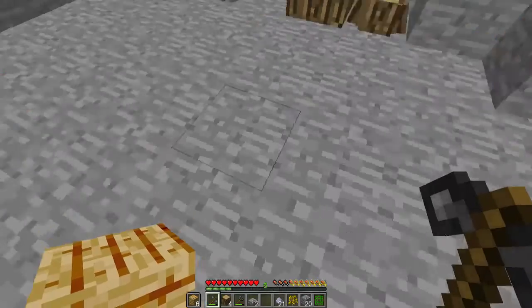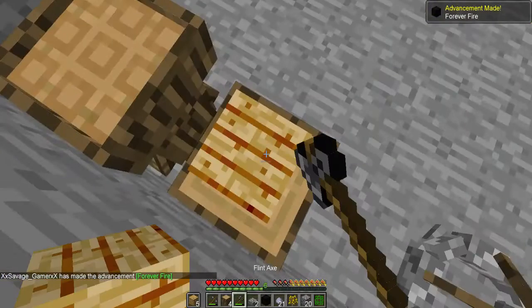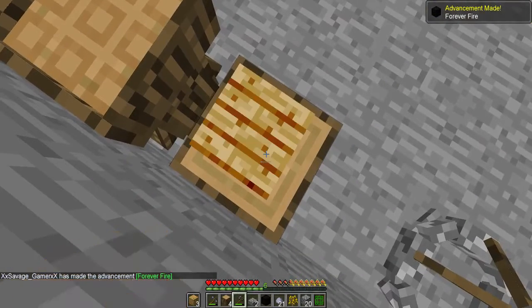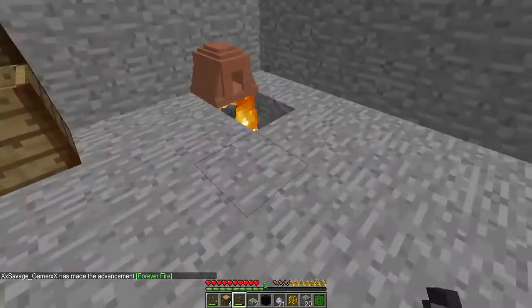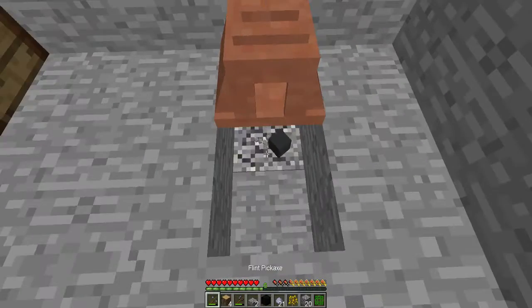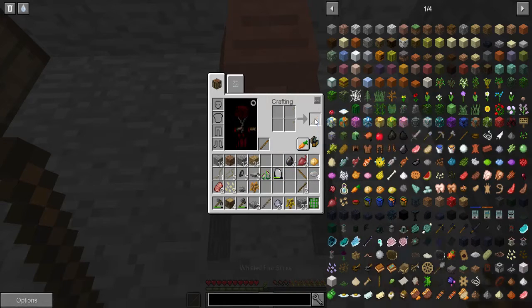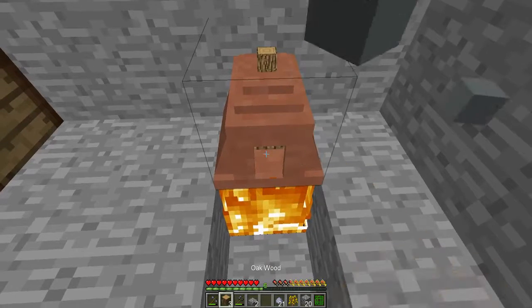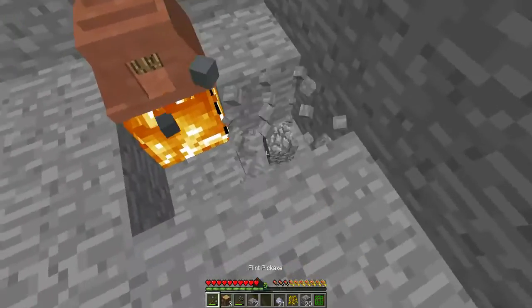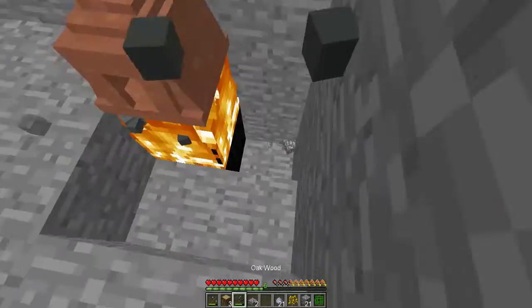Finally we got the forever fire! We can break that, put this low-grade charcoal — one on the offhand, one on the main hand — and then boom, forever fire. We can do this here as well.